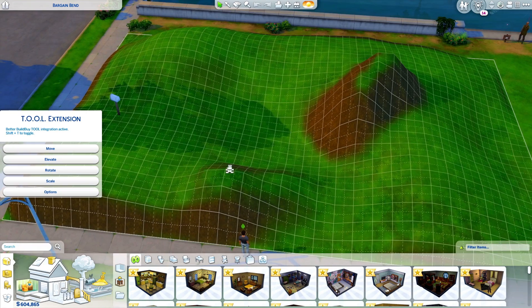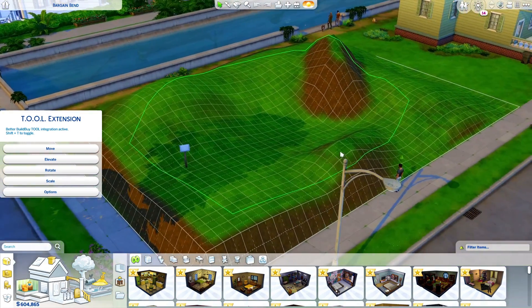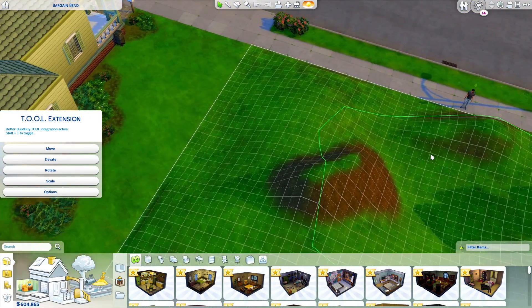First off, the grouping box is now a polygon you can define however you like. It will also follow the curves of the terrain for a more accurate visual of what is and isn't inside the boundaries. Players might also recall the grouping box only working for a single level at a time — that's no longer the case. If you have objects on multiple floors, you can activate them all by placing a grouping point on that level.